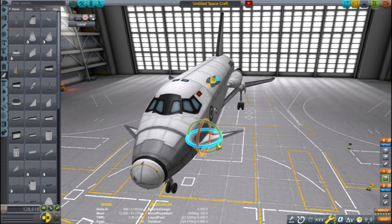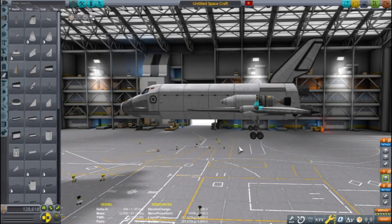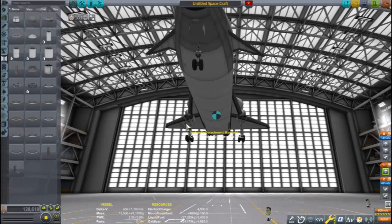I have a mod called RCS Build-Aid Continued. It is able to show my wet and dry centers of mass at the same time. It is not crucial, but I find it helpful when building any kind of airplane to know whether I am keeping the craft stable for the entire flight.